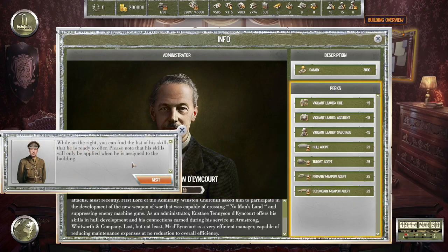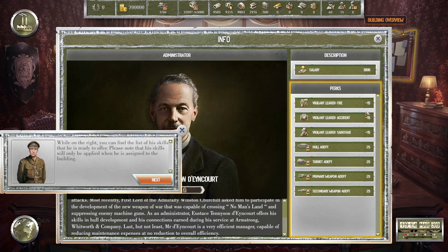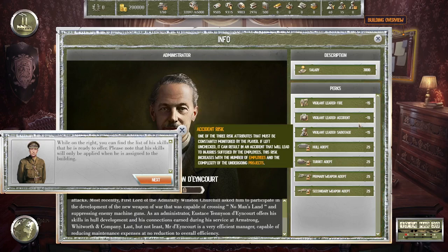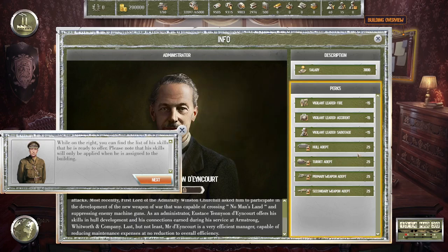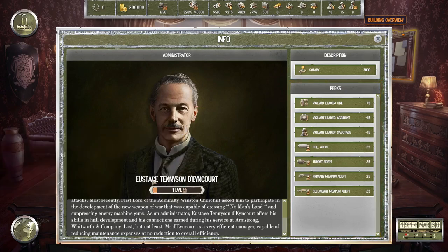As an administrator, Eustace offers his skills in hull development and his connections earned during service at Armstrong Whitworth and Company. He is also a very efficient manager capable of reducing maintenance expenses at no reduction to overall efficiency. On the right you can find the list of his skills — they'll only be applied when he's assigned to a building: minus 15 percent risk of fire, accident, and sabotage; very good at hulls, turrets, primary weapons, and secondary weapons.